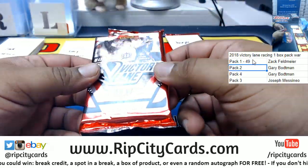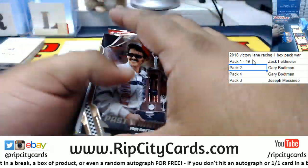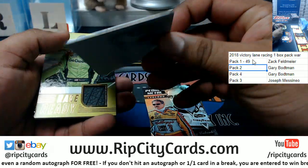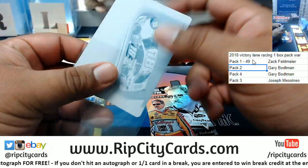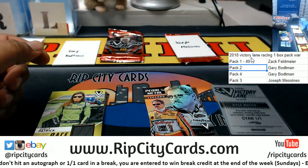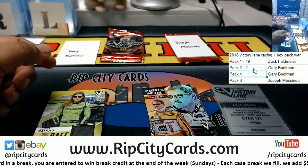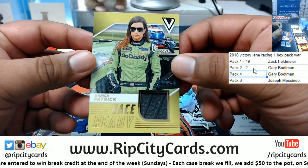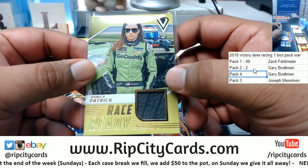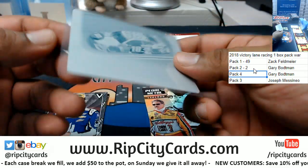Gary B is next — this is pack two. Oh, well that's gonna be tough to beat! A one-of-one Clint Bowyer printing plate — one plus one is two. And a Danica Patrick Race Ready relic. The Clint Bowyer one-of-one would have been nicer if it were autographed, but still.